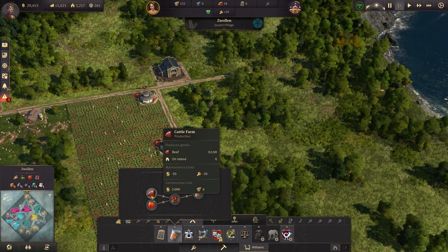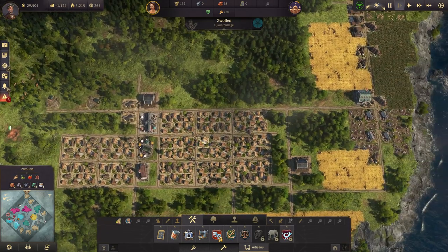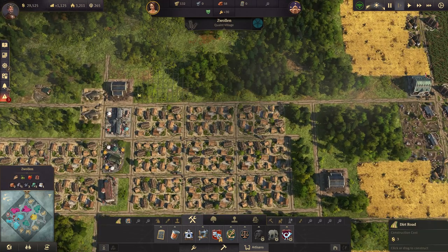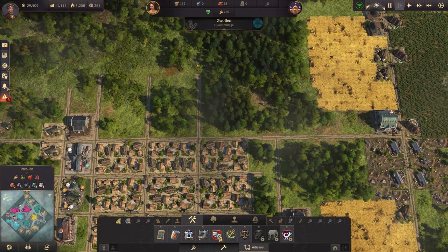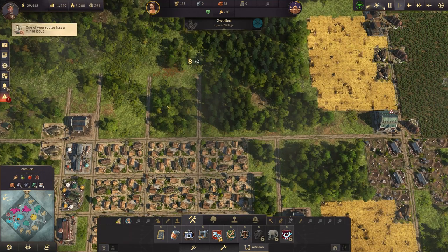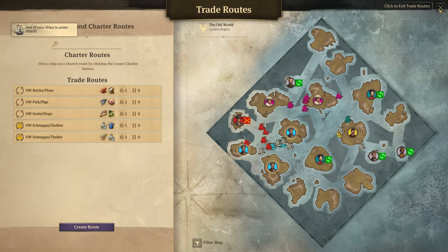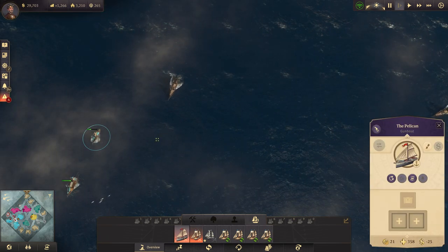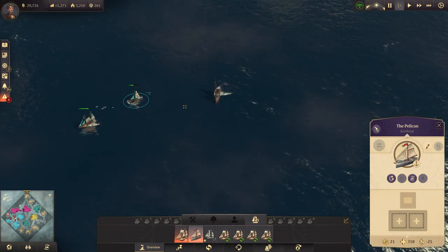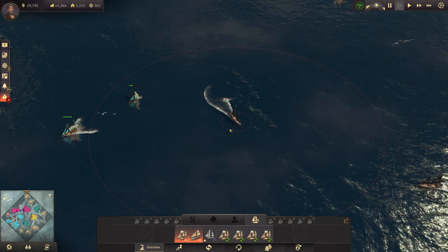We can get some cattle out here too, though that requires 20 workers so we'll need more farmer residences here as well. We'll go ahead and build some roads up this way. One of the routes says minor issue - storage is empty over there. What ship is under attack? Probably the one near this pirate here - that's the gunboat. He's trying to take him back out. This is the escort for that, so it should be okay.